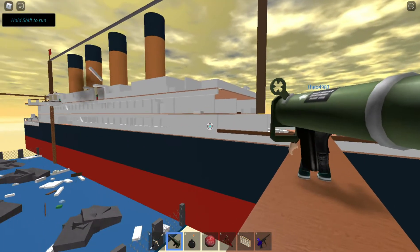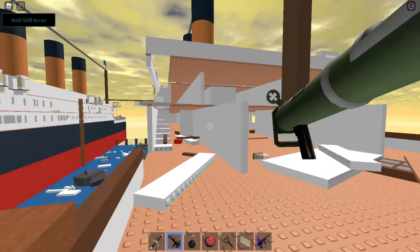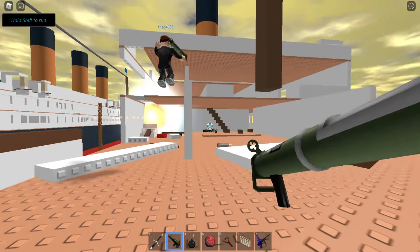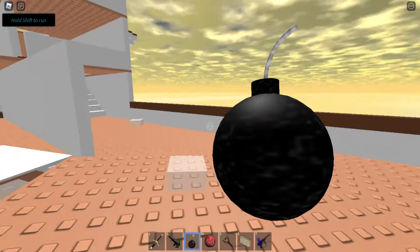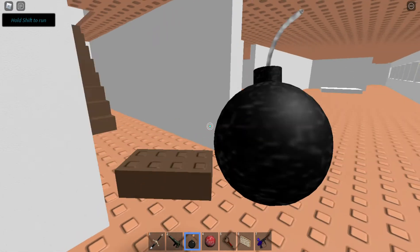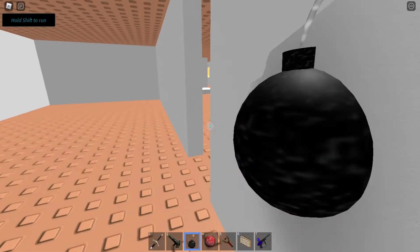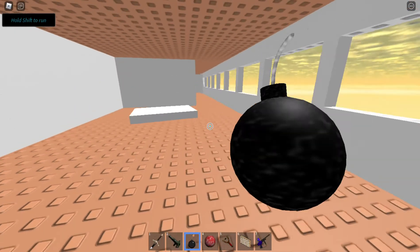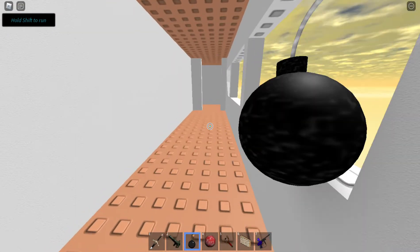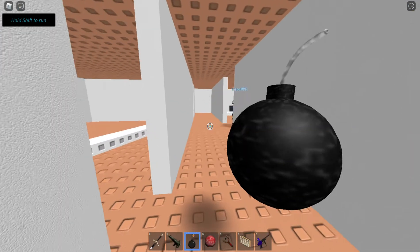One easier way is to use these bombs and place them in strategic locations. It'd be nice if I could find out how to get downstairs — if I can get downstairs then I can... oh, you can shift to run and zoom out. I don't like zooming out in small spaces like this.